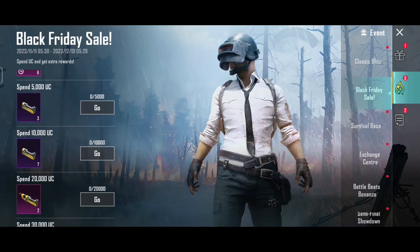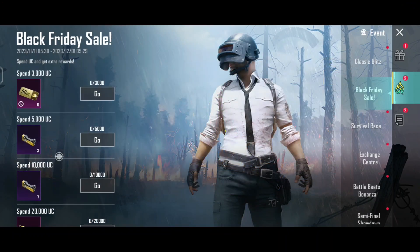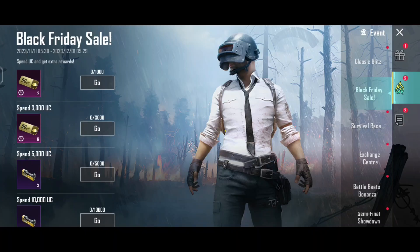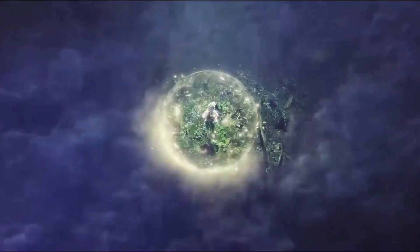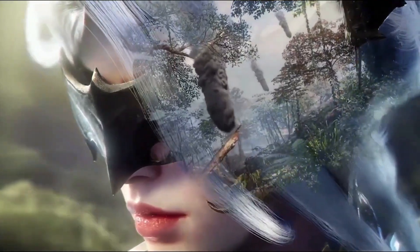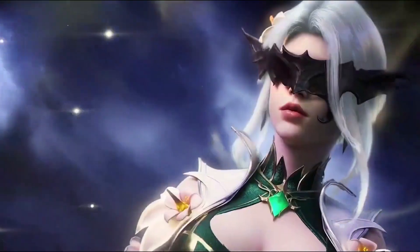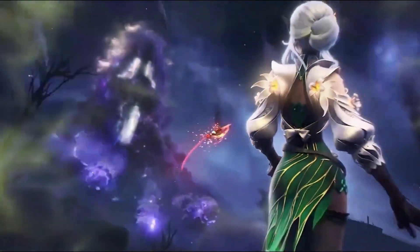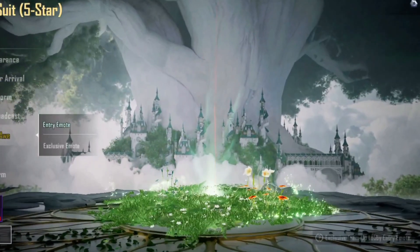In PUBG Mobile there will be a new exit animation. When the event is finished around the 29th or 30th, in the morning we will get the new exit. The new exit you are seeing — how beautiful it is! But the Pharaoh and Poseidon and all those exits will not have any new exit.